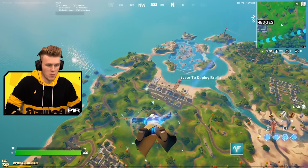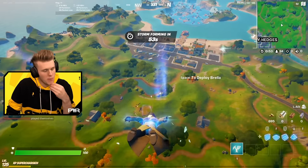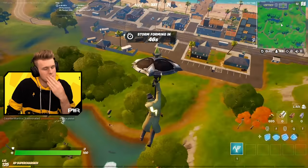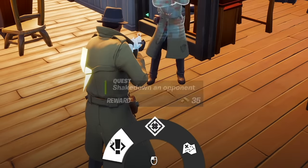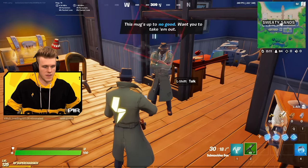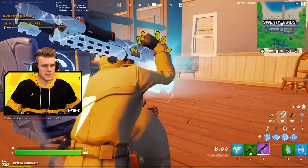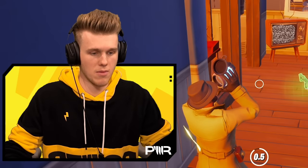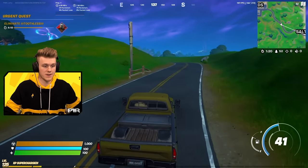Next up on the random wheel, we have Sleuth, who's in Sweaty Sands. I don't know if this guy will give me a gun — I'll probably have to eliminate him and get a pistol and try to win with a pistol. Rough days. So this is Sleuth — he can allow me to get a contract or reveal nearby characters. I'll just go for that, and then take his gun off him. It's going to be a gray pistol — I called it.